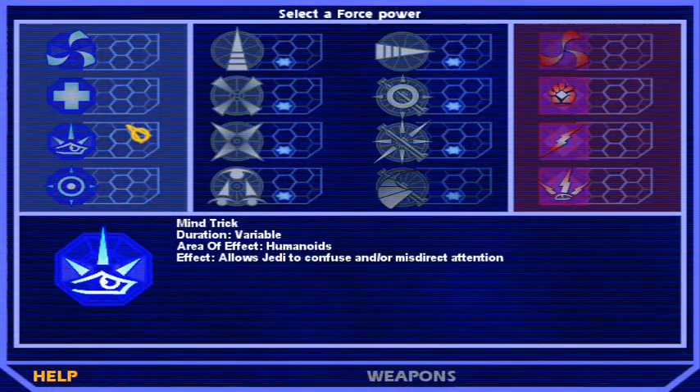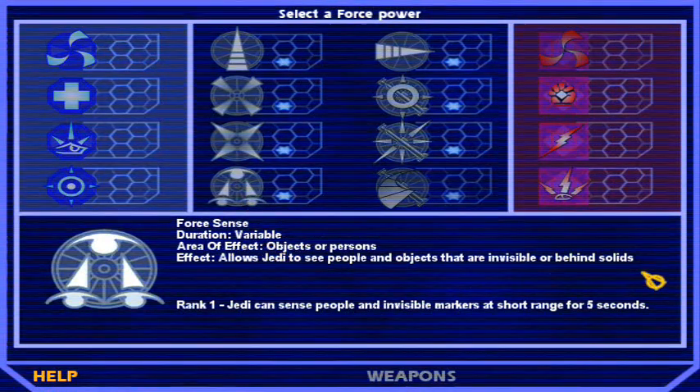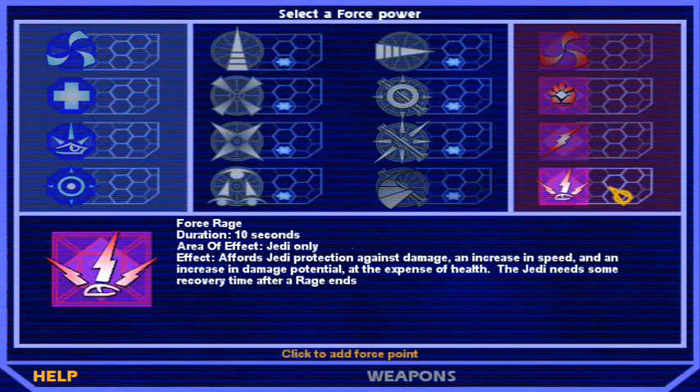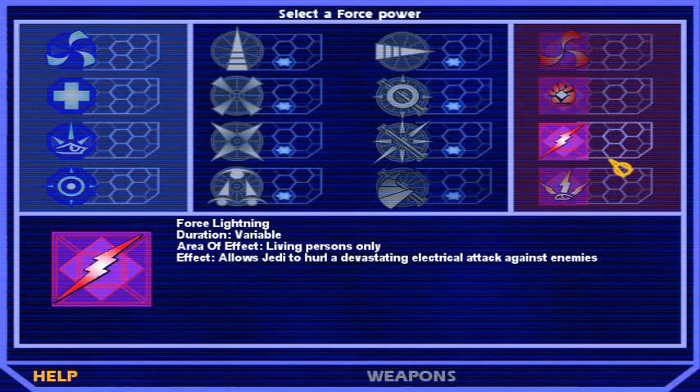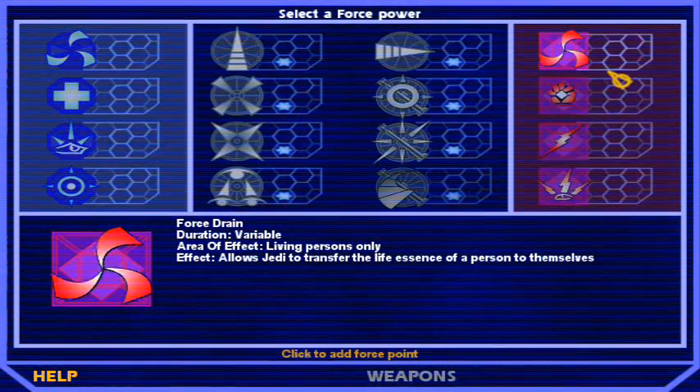Here on the left side are the light powers, which are primarily defensive. But if I know Tom, he's gonna head right to the dark powers. Two new dark powers in this game: this one is Dark Rage — it makes you unkillable, fast, and hard hitting. Lightning is what you would expect, and Grip is also what you would expect. Drain is new and lets you steal health and force power from your enemies.